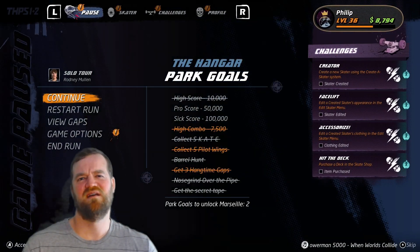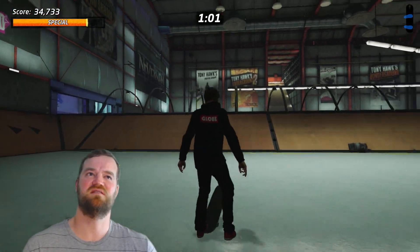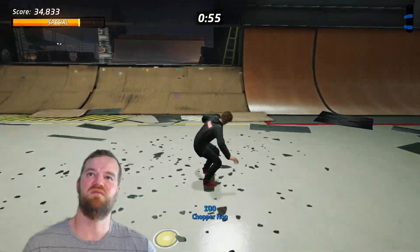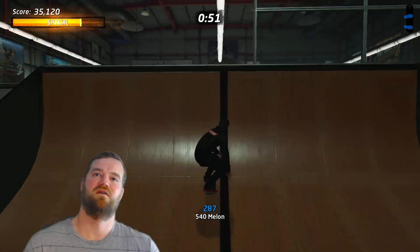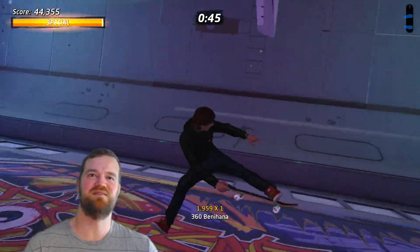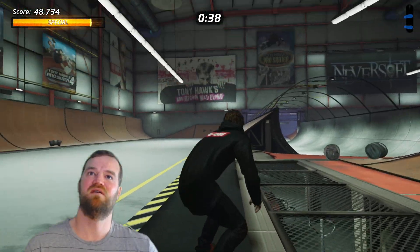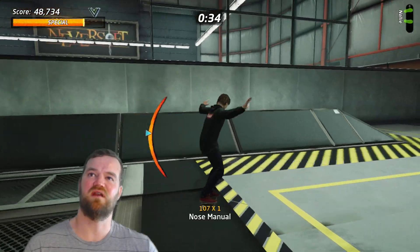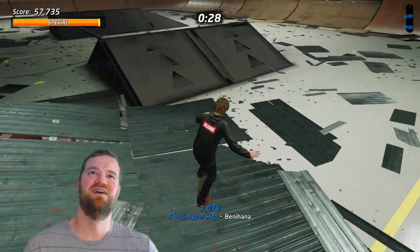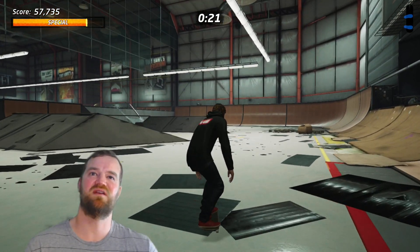What's next? Just the pro score and the six score and then triangles and stats. I see the triangle over there. I see a stat right here. How do we get on the lights here? Maybe we jump from over here. Yes! That's awesome — two of two stat points just like that. Now let's see if we can get that triangle. How do we get the triangle over there? We have to grind on the lights. I don't see an obvious way to get up there.